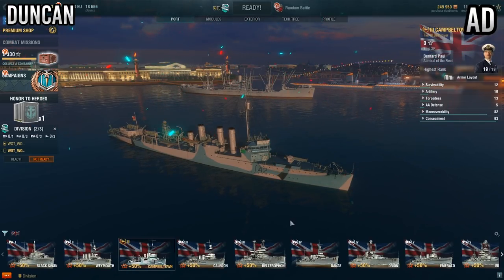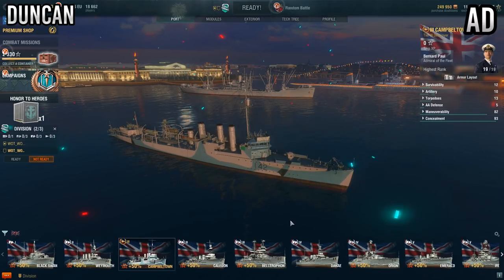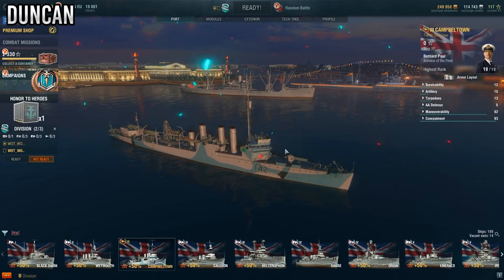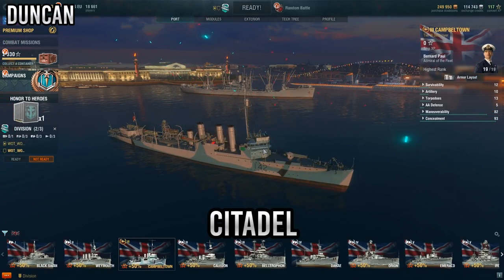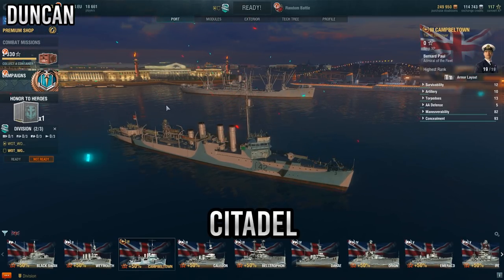Hello and welcome to World of Warships! This is a sponsored video, so thank you very much to Wargaming for sponsoring me. If you want to check out World of Warships, head over to the link in the description and use the code CITADEL. It will give you a premium ship — the Campbelltown — plus 7 days of premium and 500 gold doubloons.